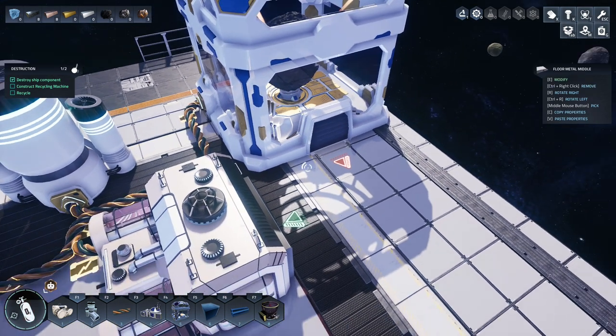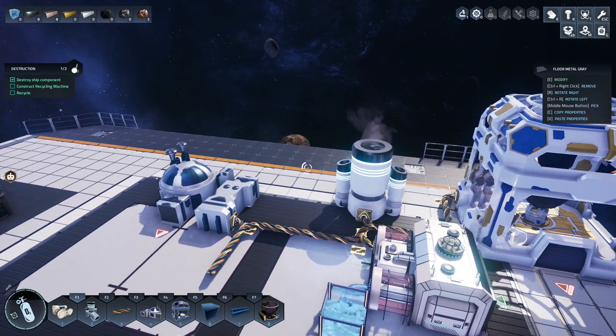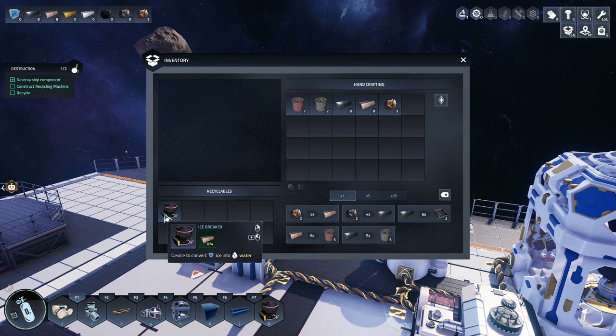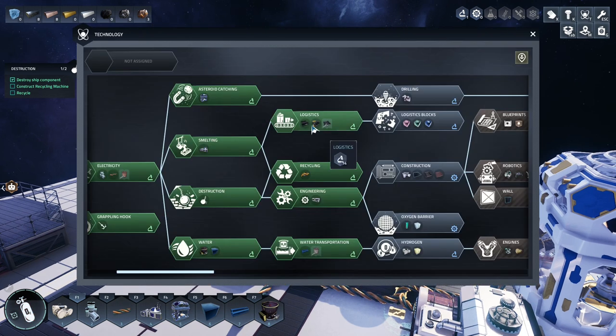What we can do is build conveyor belts between the two. We have the icebreaker because I picked that up. Let's go to our technology and see - we have conveyor belts here but they require plates, and we don't have plates yet.